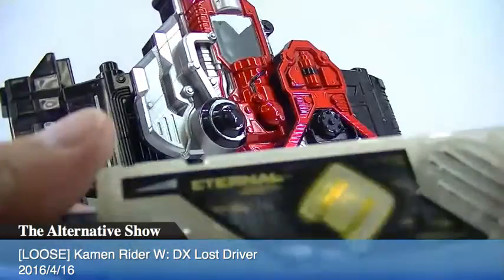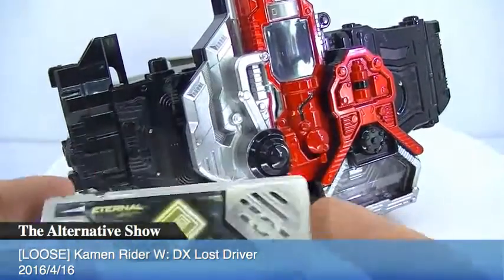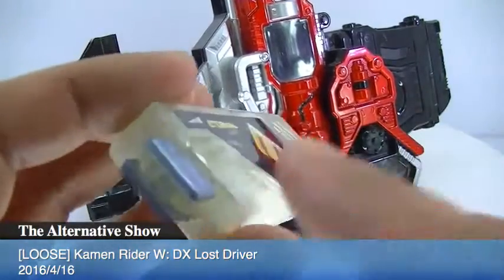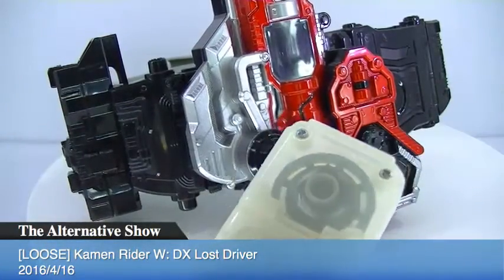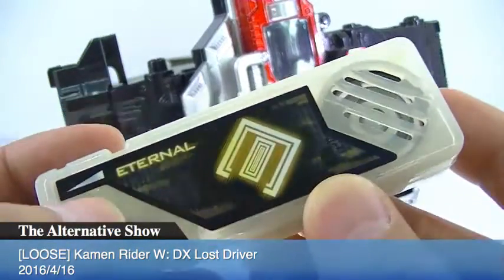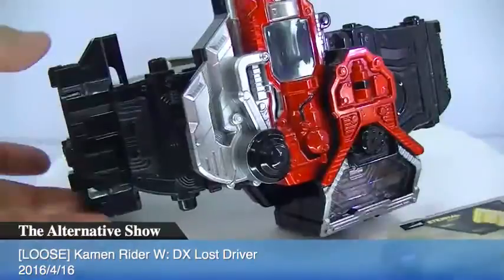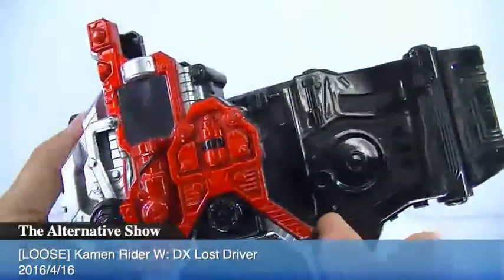Here's the Eternal Memories first — let's take a look. Since it's the DX version, you can see the LEDs there. Looks like the battery is already inside and loaded. All right, the battery is there — good.